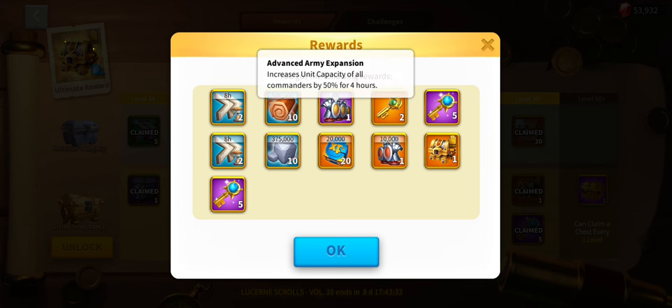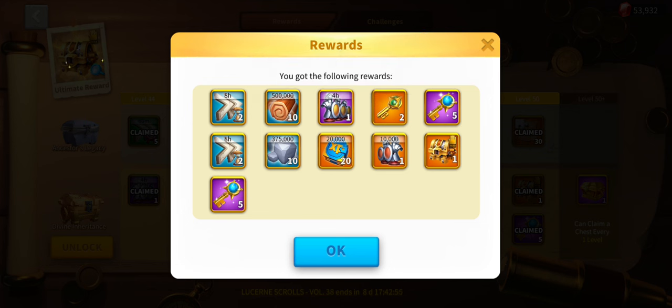A 50% troop expansion — listen, day one KvK where everybody's more or less the same tech, if you're rocking a 50% expansion and most people have got 25%, my computer brain says you've got a great chance of being 25% bigger, meaning 25% more powerful on every single attack and counter-attack — you just do more damage. I've got a theory about the battle calculator: your attack points are based on your troops physically attacking, then the other team defends with their defense points, and when they attack you it's your defense points. The health is a combination of everything — troops, attack, and everything else.